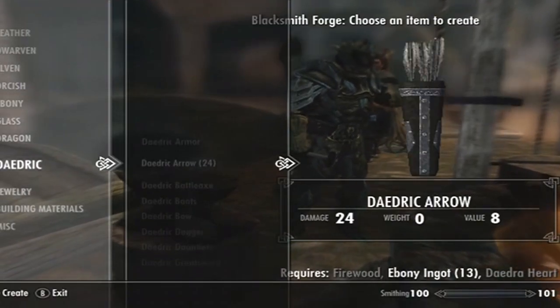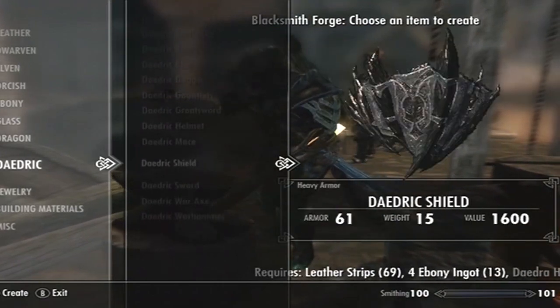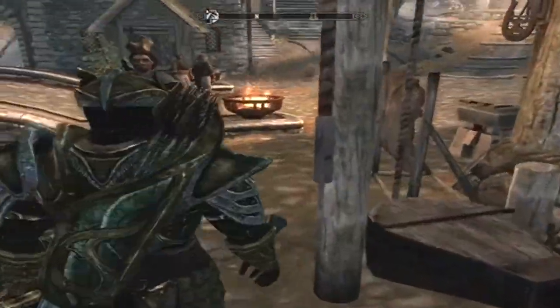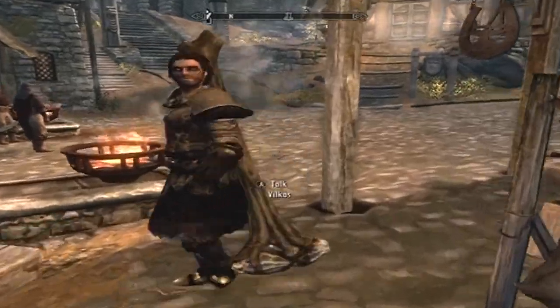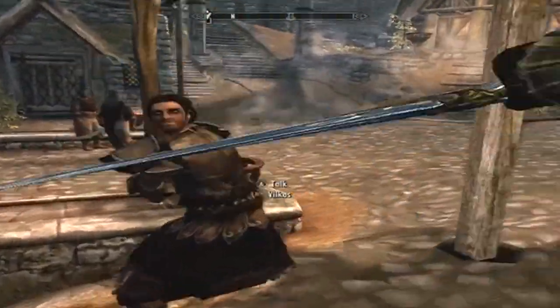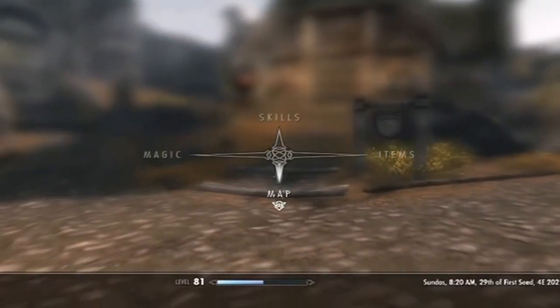What is up YouTube, Murderous Enemy here coming at you with how to smith Daedric Armor in Skyrim. Daedric Armor is by far the coolest looking armor in all of Skyrim, and it's pretty easy to smith. The parts are just completely scattered on how you're going to smith this, and you are going to need two main parts: Ebony Ingots, and Daedra Hearts. Daedra Hearts are probably going to be the most complicated thing to find.